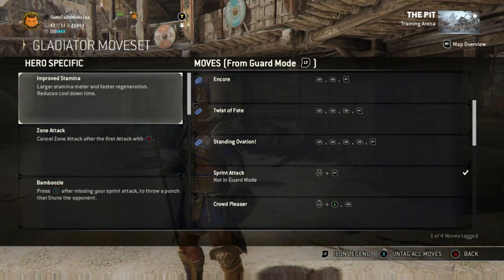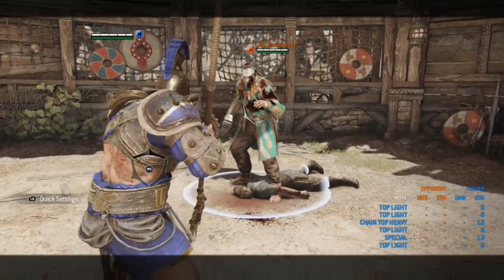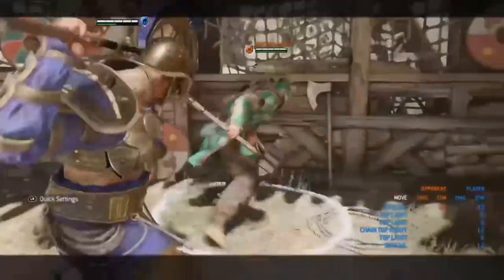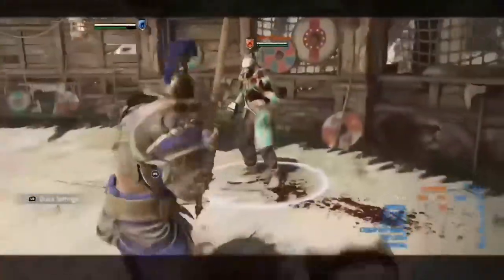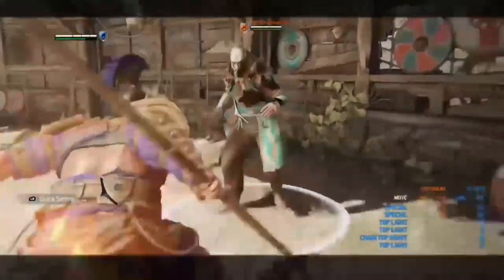The first thing we will actually look at is the zone attack. You can cancel the zone attack after the first attack. As you can see in the clip, the first example is me not cancelling it — it is unblockable, so it is a decent zone attack. The second example shows it cancelled after the first shield bash.